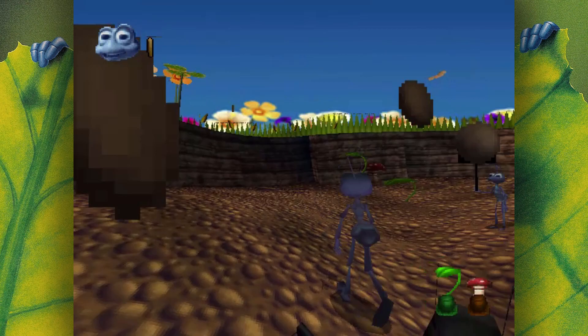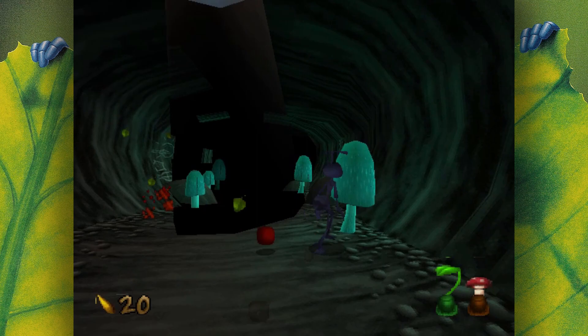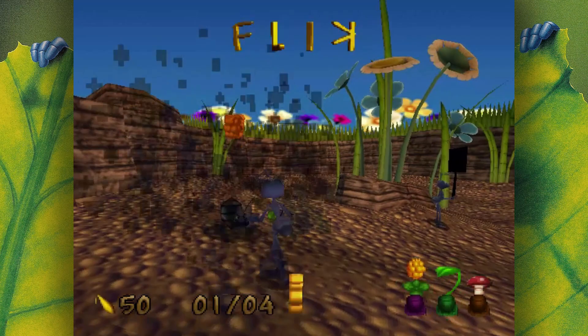Your default red berry is unfortunately not powerful enough to take down all enemies. Stronger berries can often be found throughout the map — the blue berry is stronger than the red berry, green and purple berries are homing berries, and the gold berry is the most powerful of all, permanently removing the enemy from the level. Just make sure you don't accidentally pick up a weaker berry than the one you currently have, as it will be replaced and you will be sad that you lost your precious gold berry.